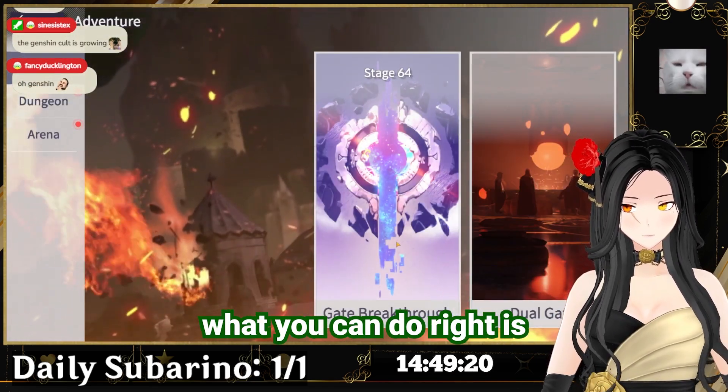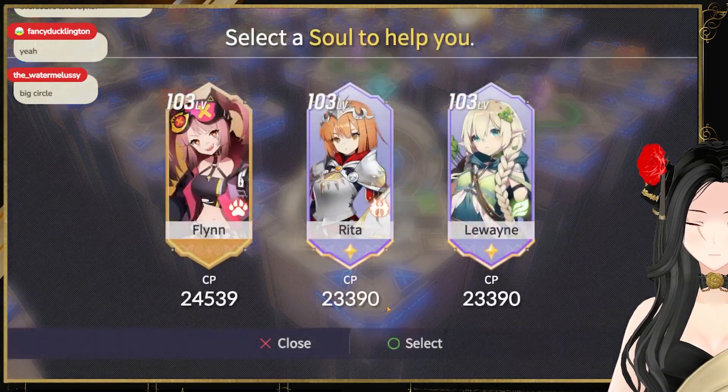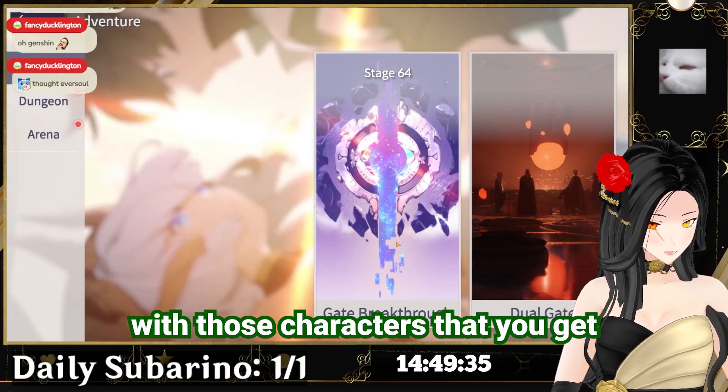There are shrines that let you borrow characters — those don't affect the CP. So what you can do is reset three characters and fill out your empty slots with the characters you get from the shrine instead.